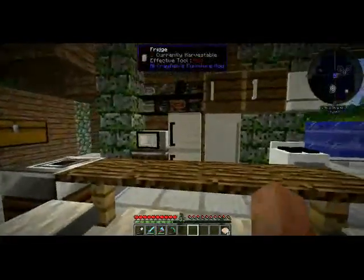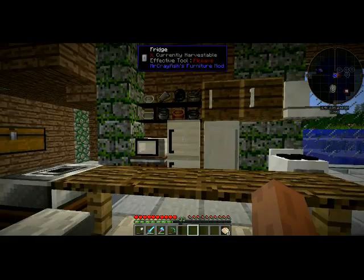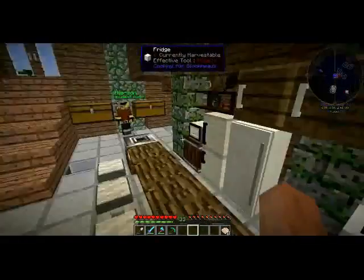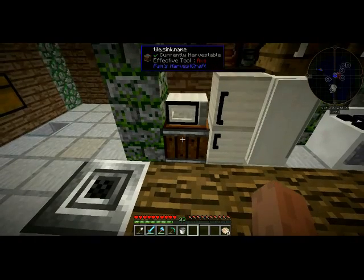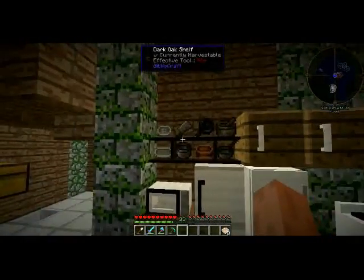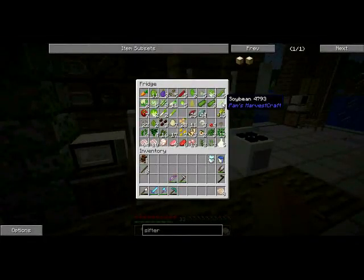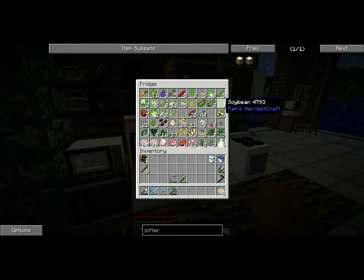I've been working a lot on the base. This is the bottom floor — I told you we're going to have a fully functional kitchen. Here's our refrigerator, we've got some cabinets up above, an oven, a table, bar stools, a microwave, and a sink that gets us water. Up here we have Pam's Harvest Craft cooking utensils and a presser, which reminds me — I need to start a soybean farm.